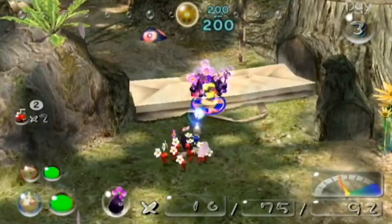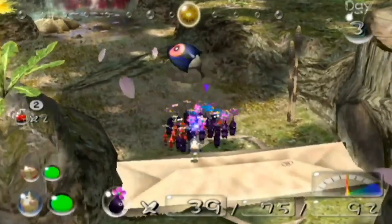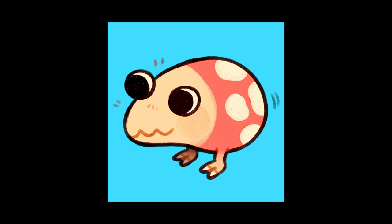So, what's Nintendo's master plan in balancing these guys out? They're a little slower. That's it. I find it ironic how we were just talking about how balanced white Pikmin are, and now this.